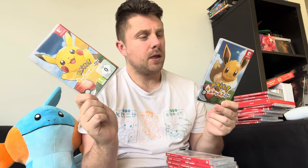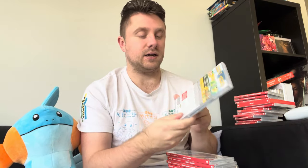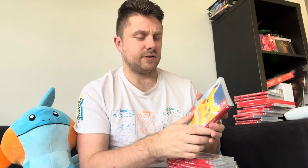Now we're on to the Pokemon section, which is its own section. Let's Go Pikachu and Eevee — I think these are the best looking games on the Switch, considering they were the first ones that came out. I love it — it's a casual, pick-up-and-play game, very easy. Then we've got Sword and Shield — controversial, but I love them. They came out at a time when I was really struggling, so they helped me get through a tough time in my life.